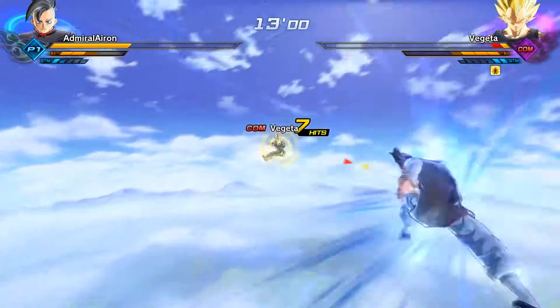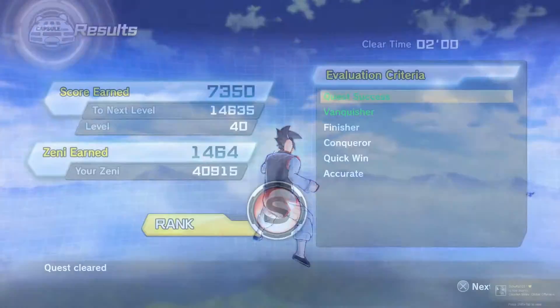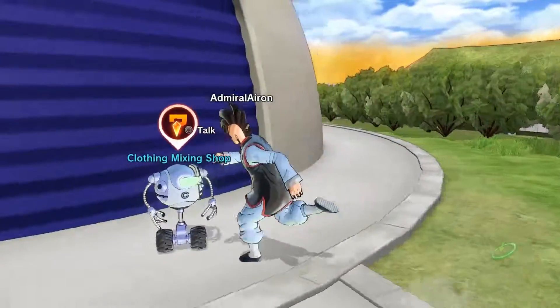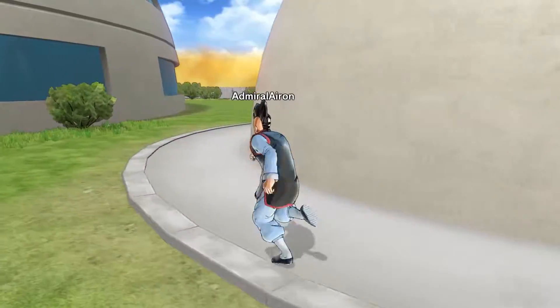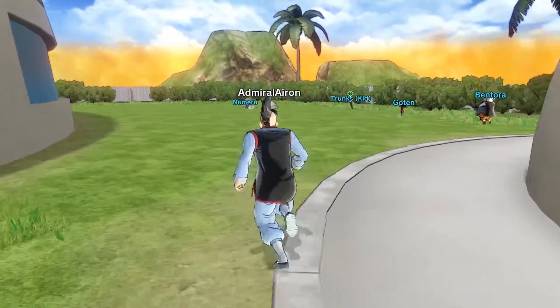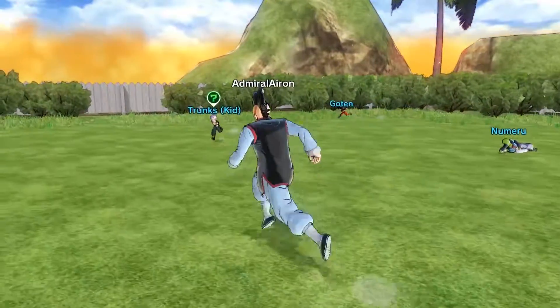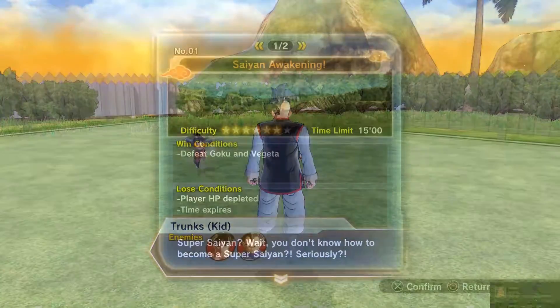Just defeat Vegeta, and by the way, after defeating him you'll get the Capsule Corporation Gi. Then you need to talk to Bulma. After talking with Bulma you need to go to his son behind the house, talk to him, and go back to Vegeta.